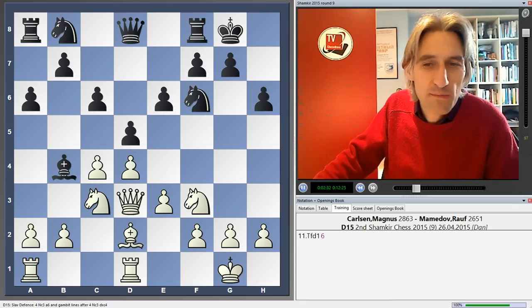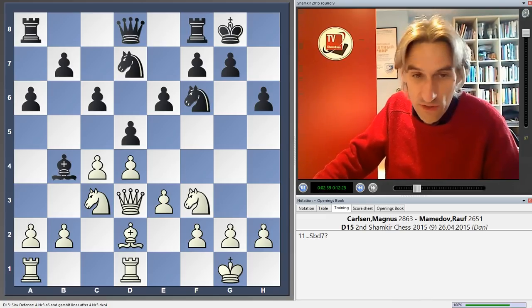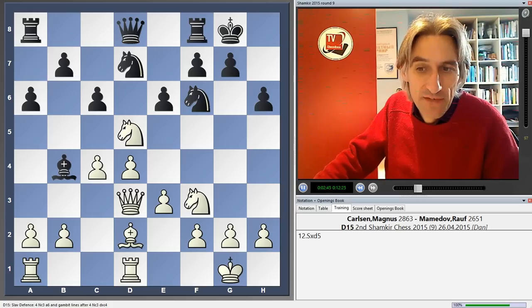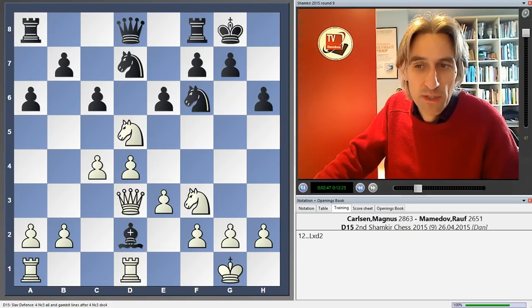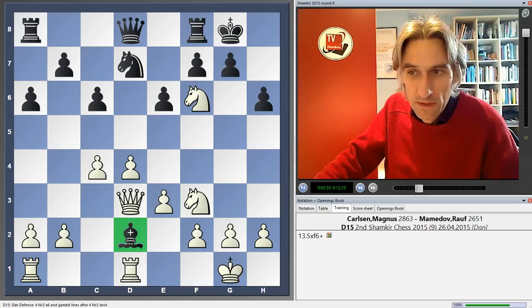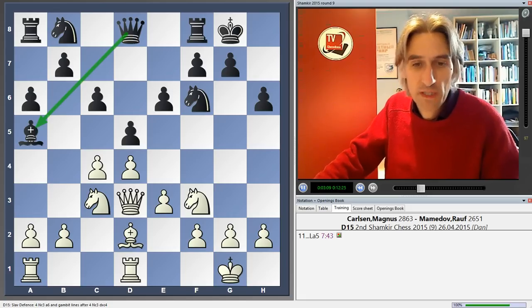You might be asking, why doesn't Black play Nd7 here — why not wait to possibly trade on c3 or not? Well, the problem is there is a tactic: Knight takes d5. If bishop takes bishop, then you throw in knight takes knight check and only then recapture on d2 — so White wins a pawn. That's why Nakamura exchanged on c3 first, and why in this game Mamedov played Bishop a5. Now the bishop is defended, so this trick is avoided.